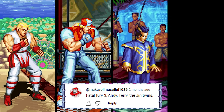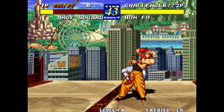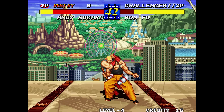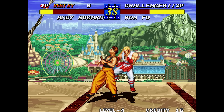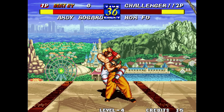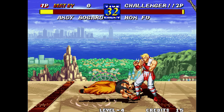Fatal Fury 3 — Andy, Terry, and the Jin twins. Andy has a special move performed by holding down for two seconds, then hitting up and heavy kick. If this is the first attack that Andy lands in a match, it puts the opponent into a stunned state. It can then be looped indefinitely.